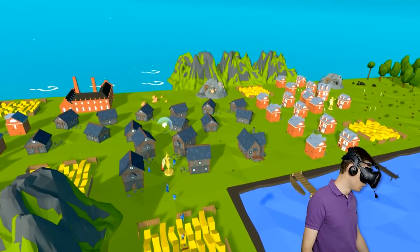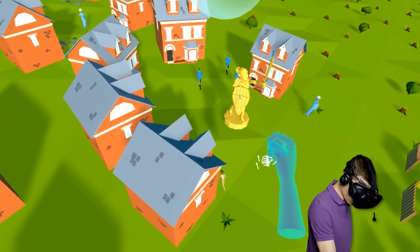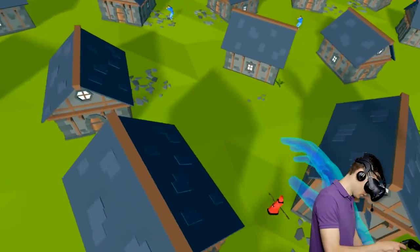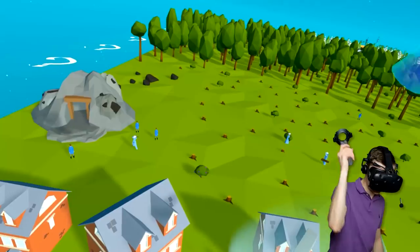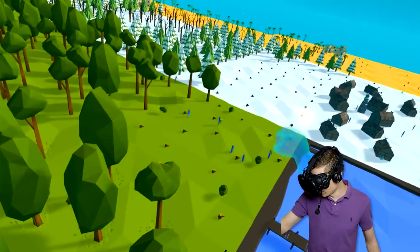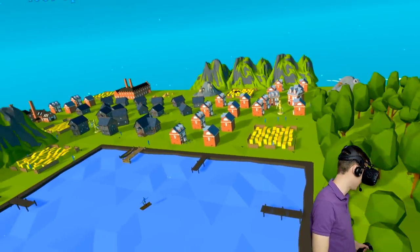What happened here? Oh no — we got evil people everywhere. Crash this dude — there we go. People, how dare you betray me? Let's get them nice and good again, nice and happy, nice and healthy. These people are working hard right now.